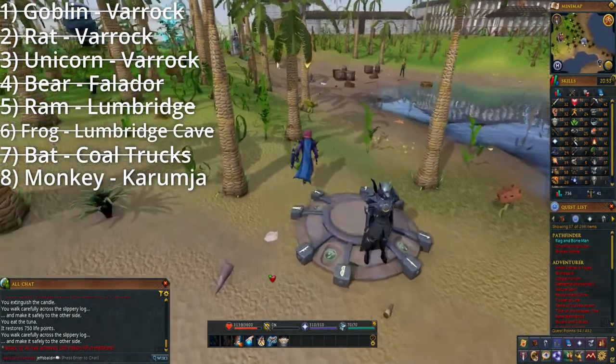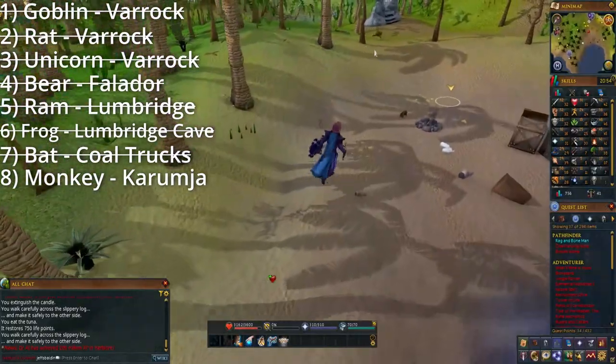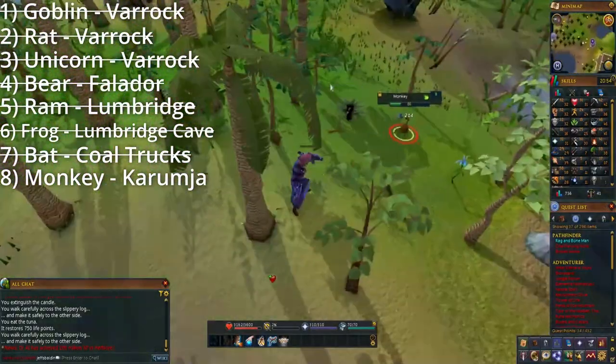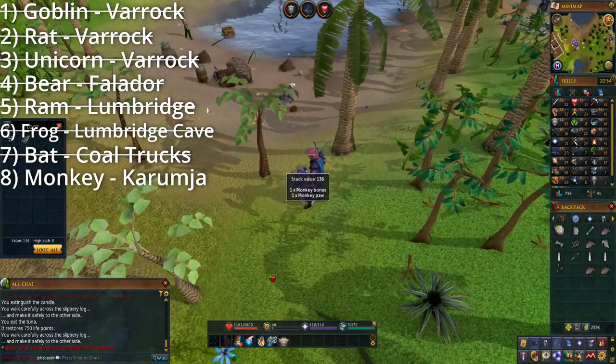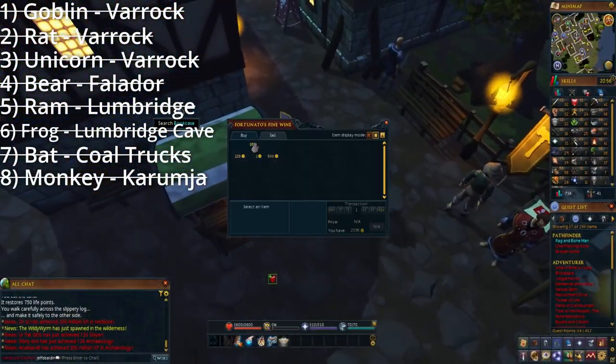The monkey can be found just a short skip north of the Karamja lodestone. Since it is a quest you can do quite early, if you haven't made it to Karamja yet, talk to one of the sailors in Port Sarim and pay a total of 30 coins and you'll get an instant teleport there.